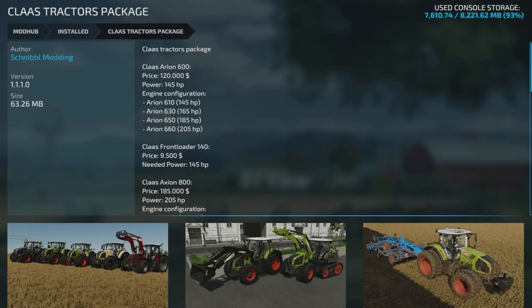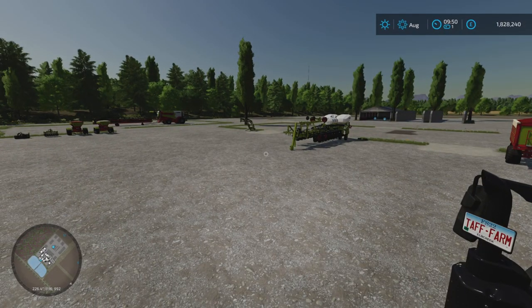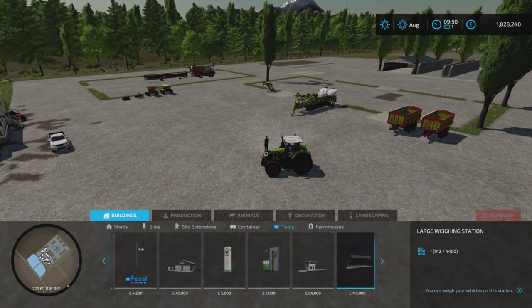It's the Class tractor pack. It's got all my favourites and a few little attachments, what goes with it — like the front lifter and all, which I showed at the beginning.